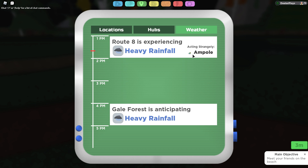You can see here it says the Amphole is acting strongly. If there's rain in a certain area and a certain Loomian is acting strangely, when you catch that Loomian in the wild in that area where it's raining, that Loomian will have a positive personality trait, a higher likelihood of having a secret ability, and three of its UP stats will be at 40 — some perfect UP stats. That could be something useful in PVP.